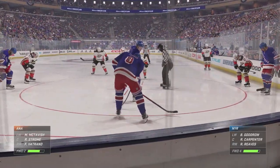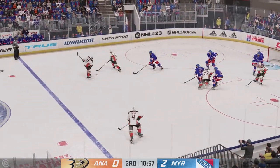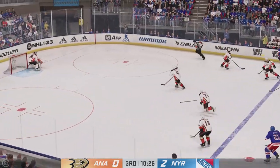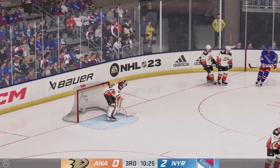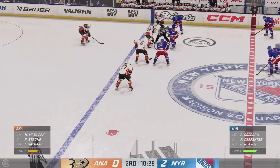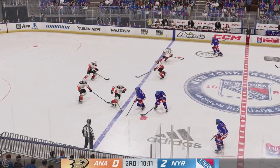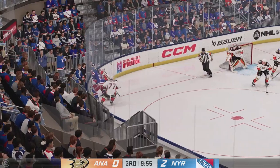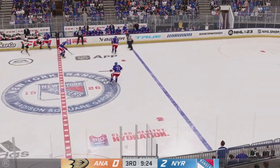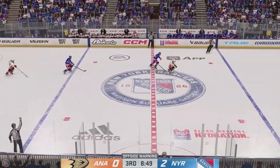Looks like lineups are set and they're ready to get things back underway. Anaheim's got it in the offensive zone. Well, now they've got them running around — they're a little tired after the icing. Quick feed to Fowler. Face-off coming up as the puck goes up and over the glass. New York's won it. Slides it across to Miller. The Rangers played along the wing. Poked away in the offensive zone by Carpenter, and now it's to McTavish. And he takes the feed. Slides it over with pace to Miller. Looking to make something happen along the boards, and the puck departs the zone.